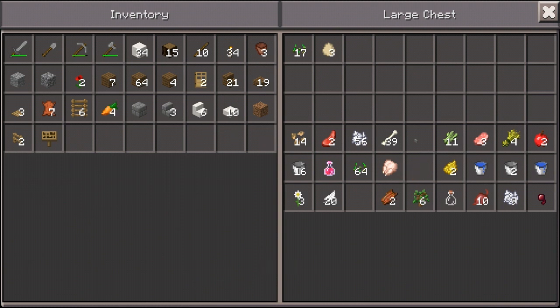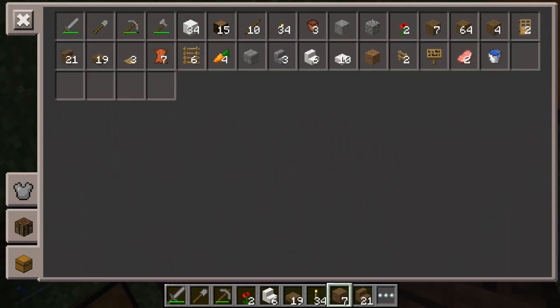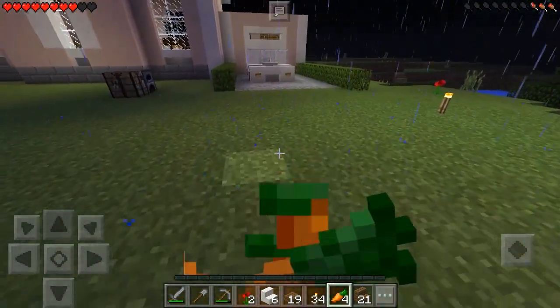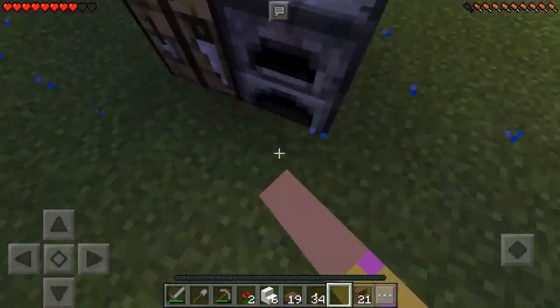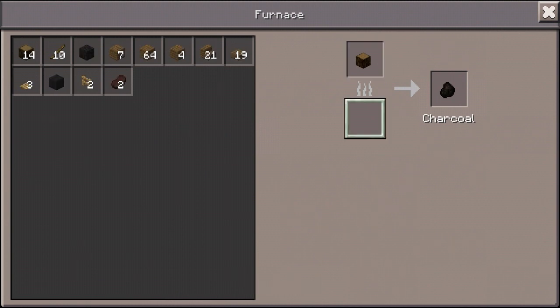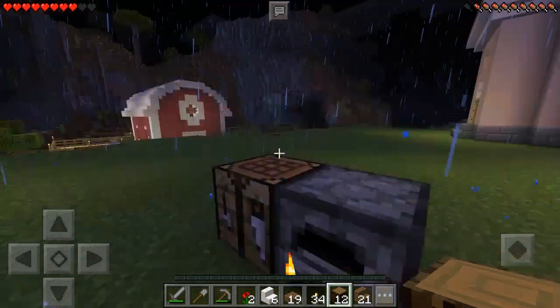Oh, we have carrots — carrots are very good for you, very nutritious. I do have some pork chops but unfortunately they aren't cooked. Please have coal in the furnace — I need to cook two pork chops, just two little porky chops. There we go — thank you very much. Alright, let's go back inside where we're safe.